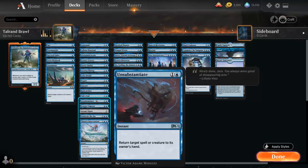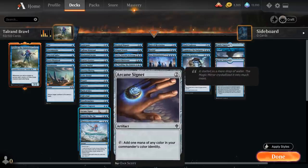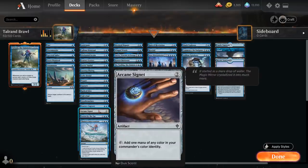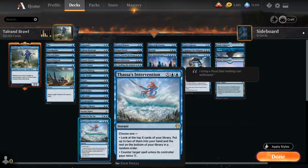Unsubstantiate can return target spell or creature to its owner's hand, so it's a temporary counterspell or bounce — pretty flexible. Essence Capture can counter a creature spell and we also get to put a +1/+1 counter on up to one target creature we control. Arcane Signet is one of the few non-creature spells that isn't an instant or sorcery, but it's a nice way to ramp into an early Talrand. Then Stolen by the Fae is an X spell that returns a creature with converted mana cost X to its owner's hand and we also get X 1/1 blue fairy creature tokens with flying. Thassa's Intervention can either be a counterspell or a card draw spell.